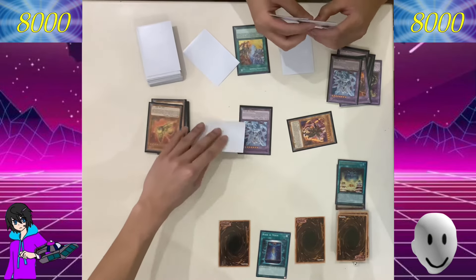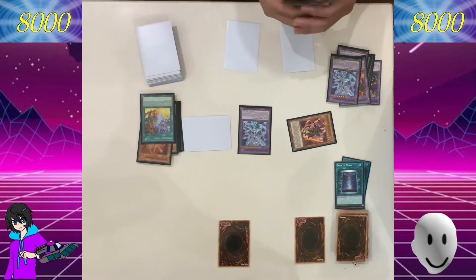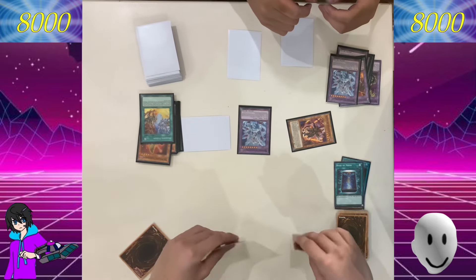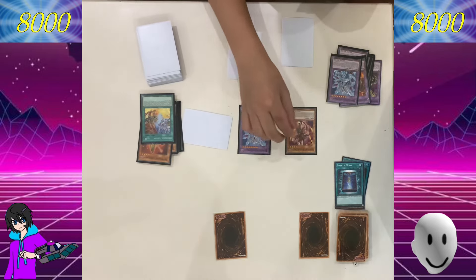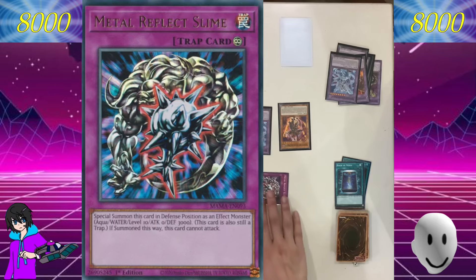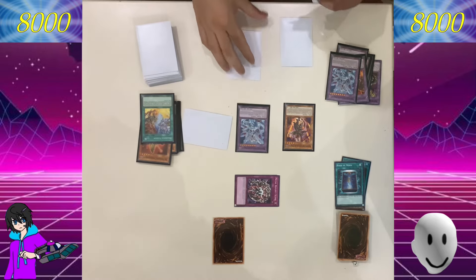I told you my hand is bad so far. Draw. I'm going to activate Branded Opening. What does that do again? I will discard 1 card — Branded Opening. And then take 1 Despia monster from my deck to my hand, or I can special summon it in defense position. I will choose to special summon it in defense position. His effect activates — I can add 1 Despia spell from my deck to my hand. I will add Branded Fusion.